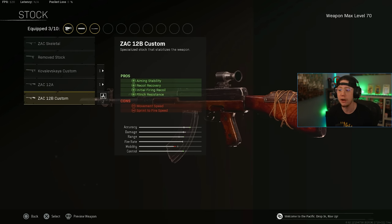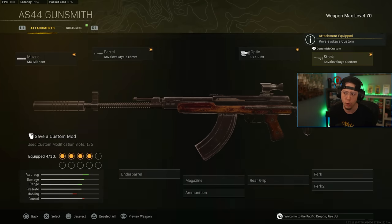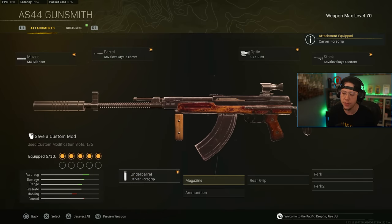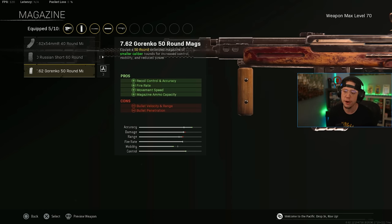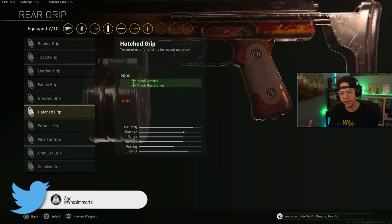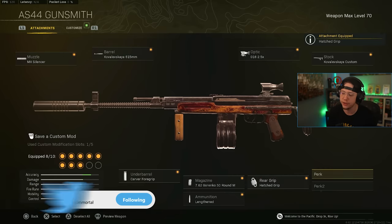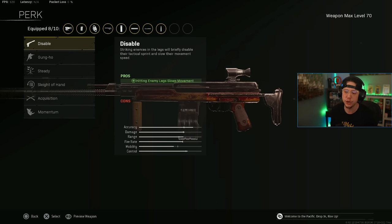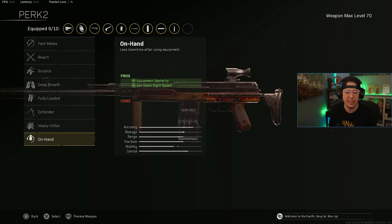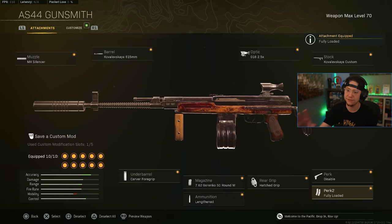For the stock you've got two options: the Custom offers better control during sustained fire, while the 12B Custom focuses on initial firing recoil — both are solid, it comes down to preference. I'm running Carver since the recoil is largely vertical. The 50-round Garenko magazine gives better control and fire rate for a very spicy TTK. We've got Lengthened and Hatched to balance out some horizontal movement. For perks: Disable for that hidden velocity bonus, and Fully Loaded — with this fire rate you run out of ammo fast, so it definitely helps.